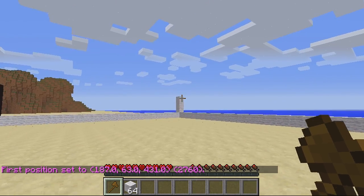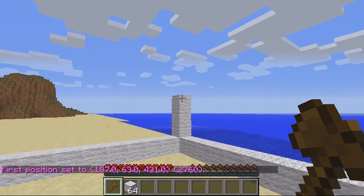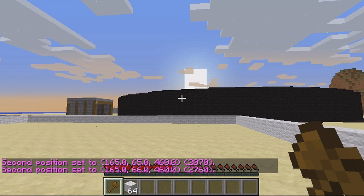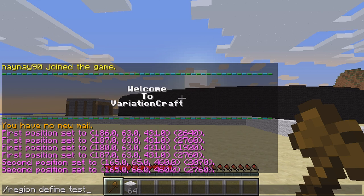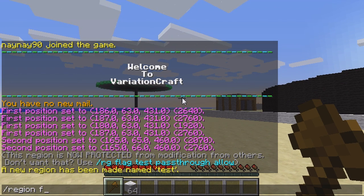Select the first coordinate and then the second one to make a region. So there you go - selected. Then use 'region define' and name it whatever you want, so I'll just call this 'test'. Then you want to flag it, so use 'region flag' and then whatever the name was, so 'test'.